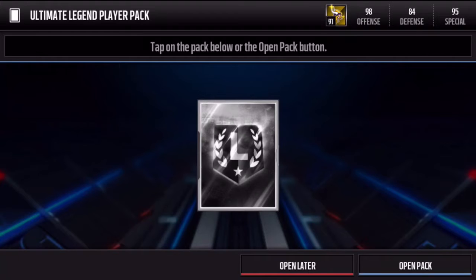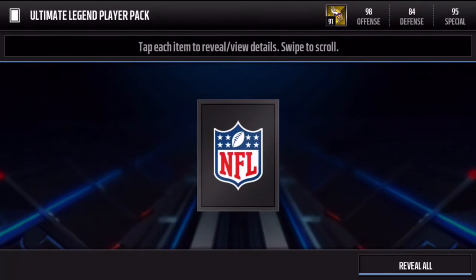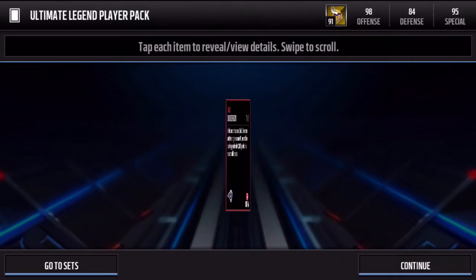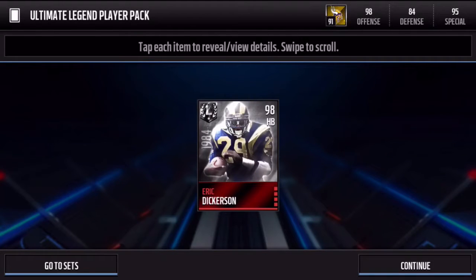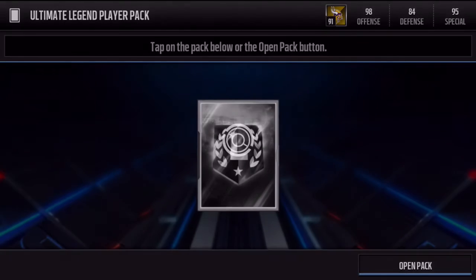With the first ultimate legend player pack, we're looking for a 99 — ideally a high 99, and newer players are usually more expensive. Let's see what we get — and we get Eric Dickerson. Definitely not the best one we could have gotten, but he's still got pretty decent stats and he is fairly new. As mentioned, all the newer ones have 99 overalls, so starting off with Eric Dickerson.